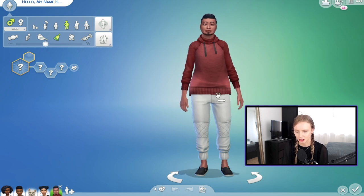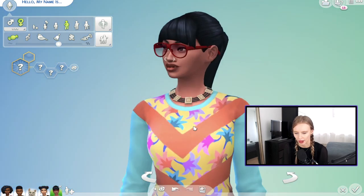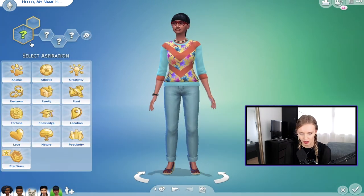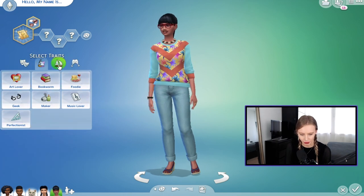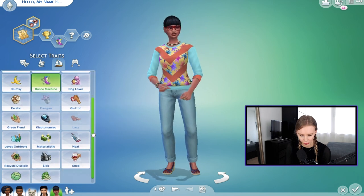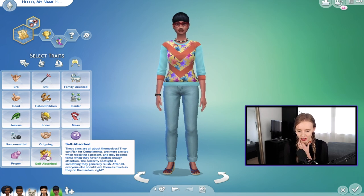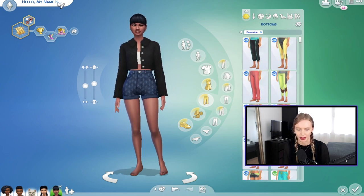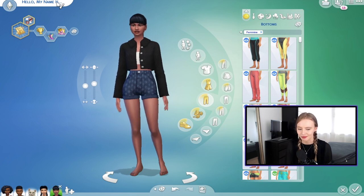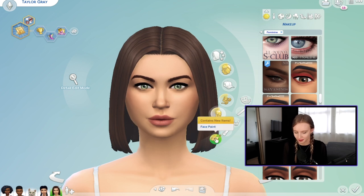Now we're on to housemate number two — an aspiring YouTuber or social media influencer, female. For aspirations, we said world famous celebrity. She needs to be ambitious, a dance machine, and self-absorbed — the celebrity spotlight is something she genuinely relishes. Introducing Taylor Gray. I've played around with some features on her face and skin tone, and I have a rough idea of her hair — I want to do a short bob.